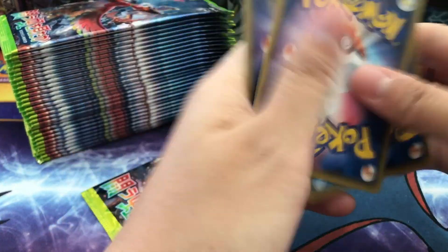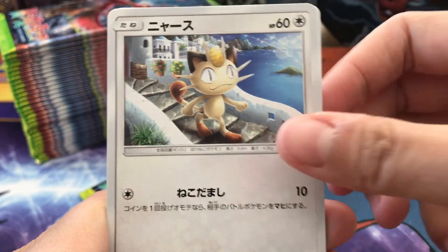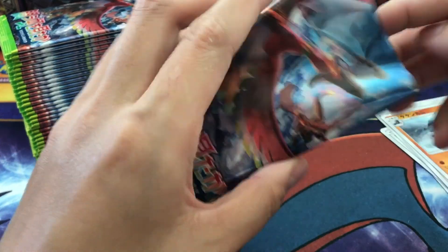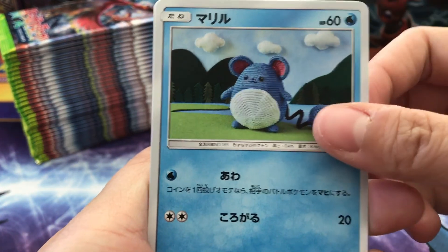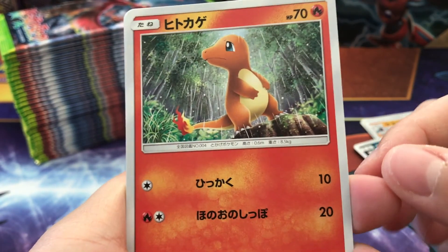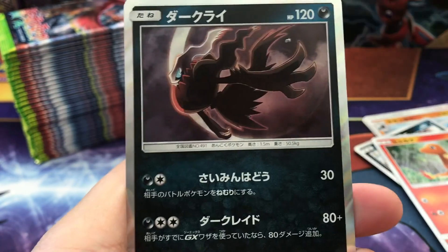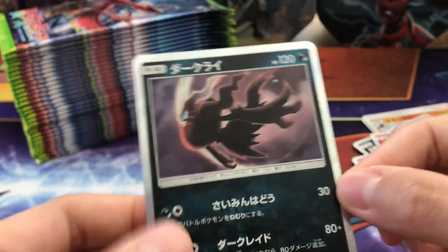Here we go! So we have a Gloom, Meowth, a trainer card, and our rare is a Crabominable. Next pack: a cute Marill, an Alolan Grimer, oh — Charmander, why is he so sad? It's raining and his tail flame is almost out! We have a Ribombee, and the rare is a Dark Raichu holo — oh sick! It's a holo, you can tell even if it's hard to see.